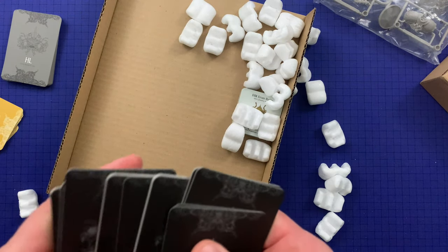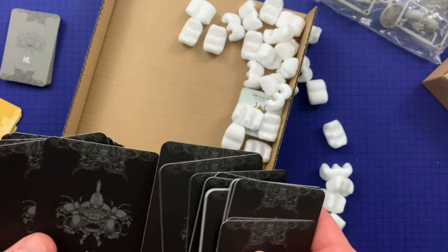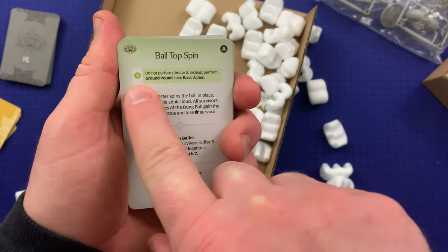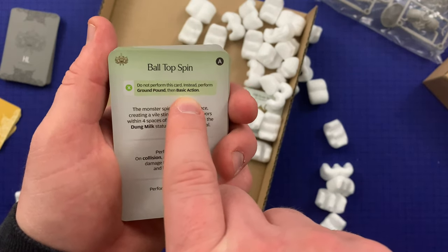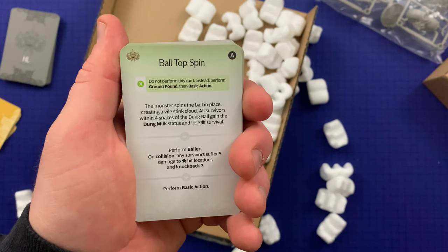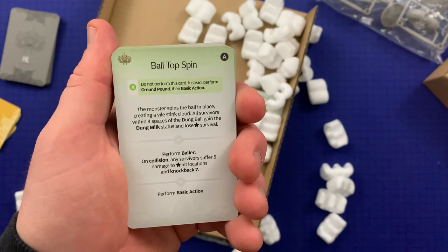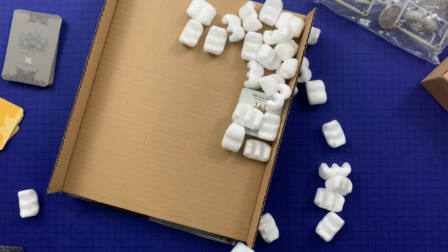Let's look at one of each type of AI card. Here's an advanced one — 'Ball Top Spin.' There's a new symbol here I'm not familiar with. 'Do not perform this card; instead perform Ground Pound and then basic action. The monster spins the ball in place creating a vile stink cloud — all survivors within four spaces of the dung ball gain the Dung Milk status and lose monster level survival.' Then a flow: perform Baller. On collision, any survivors suffer five damage to monster level hit locations and knock back seven. Then flow and perform basic action. Already sounds pretty terrible.